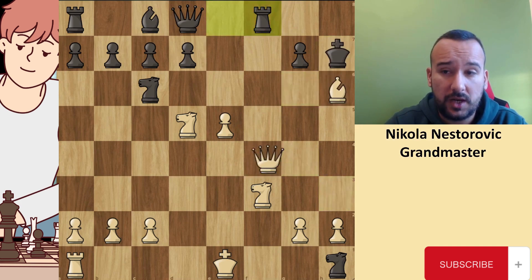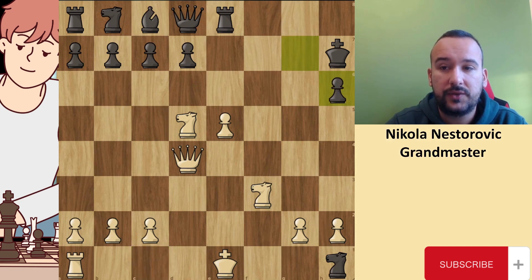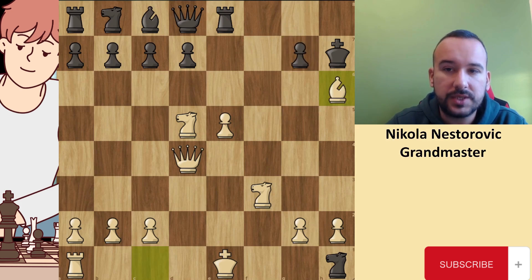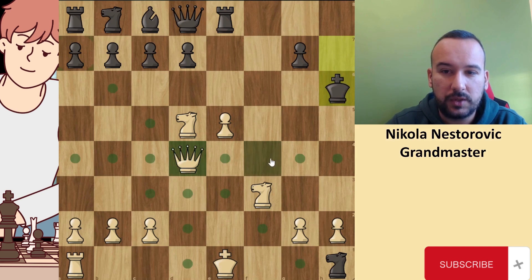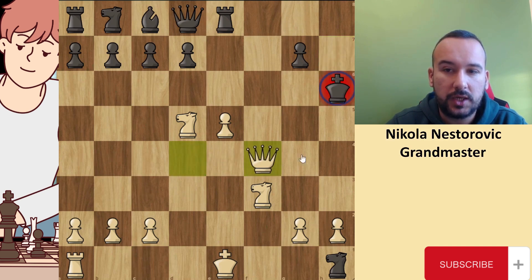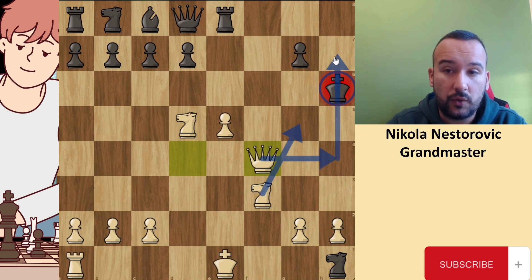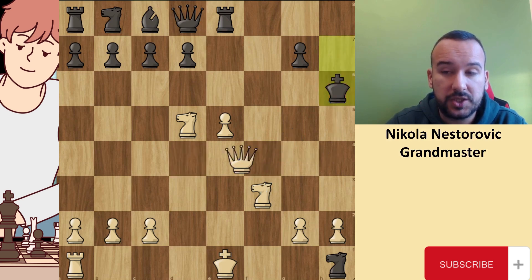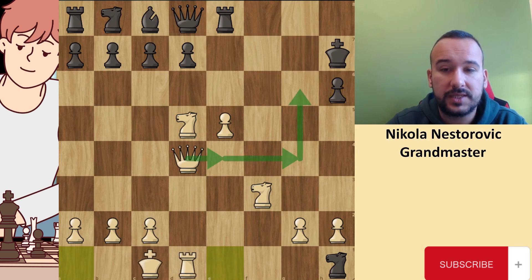These are not easy things to see, especially for a top player. After bishop h6, black took the bishop with the pawn. Taking with the king is also not good, because if he takes with the king, the queen will go to f4, check on the king. When the king goes back, the knight will go to g5, and with queen h4, checkmate on h7 will be very quick. So black took with the pawn, and now white played long-side castling — just a beautiful move.